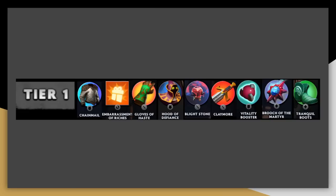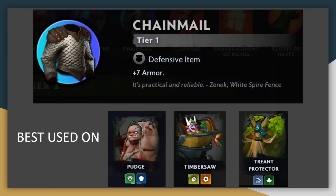Let's start with tier 1. These items are pretty simple, mostly just combat stats, and are useful for any build in any situation. Chainmail is definitely the best tier 1 item, although after its recent nerf to seven armor, it is somewhat closer with Embarrassment of Riches and Gloves of Haste. The damage reduction is still quite strong though — about a 25% damage reduction against physical damage, compared to about 32% before.